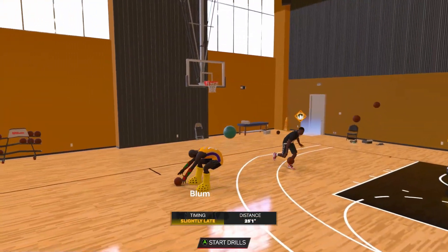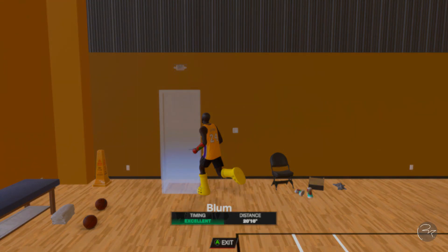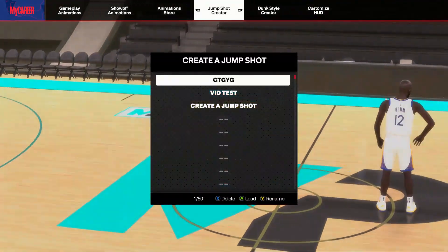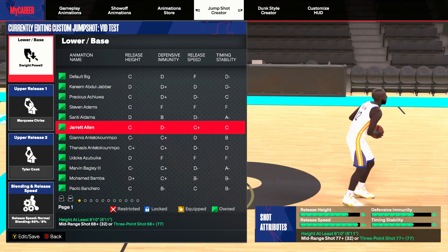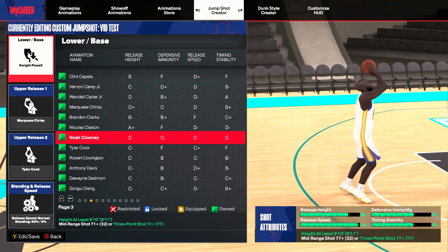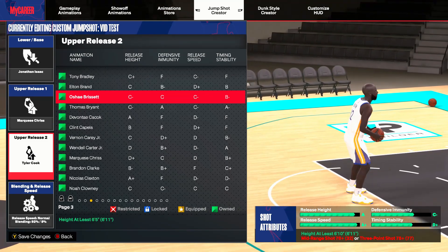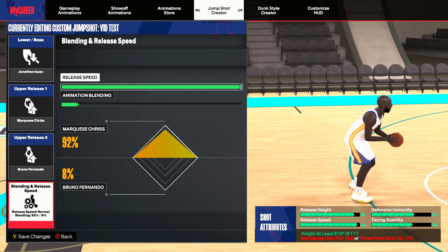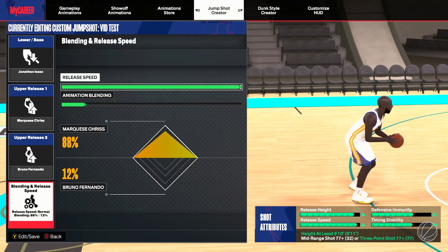Jump shot number three — which I'll count as number two for you guys, so you get an extra jump shot in this video — is going to be probably the second or third best base: Jonathan Isaac base. Jonathan Isaac is at the bottom of page five. Marquis Chris is basically going to be in every single upper release for big man jump shots because it makes it as fast as possible. Then you want to throw on Bruno Fernando as the other release, at maximum speed: 88% Marquis Chris, 12% Bruno Fernando, with the Jonathan Isaac base.